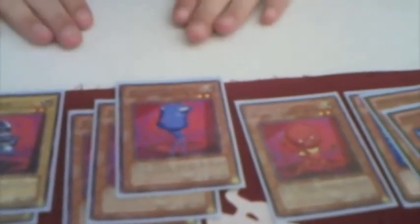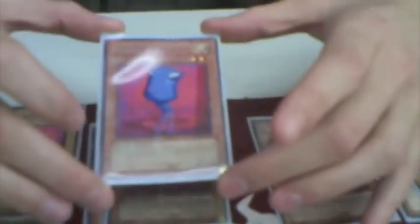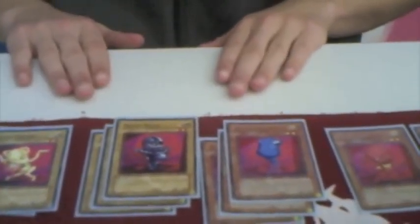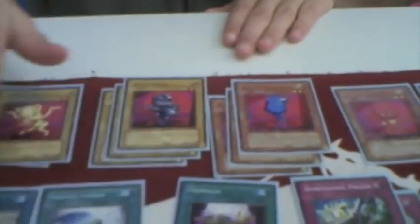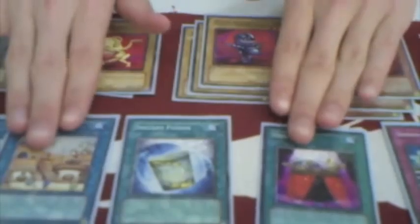Next up, we're going to move to the tank of the deck, the most necessary card: Ojama Blue. This card, when it is destroyed by battle — destroyed by battle, so card effects don't apply to it — lets you add two Ojama cards. Any two Ojamas: two Blue, you can add a Red, you can add any of these guys. You don't want to add these guys though. The main two cards you're going to add are Ojama Magic and Ojama Country. I'll get to those here in just a second.